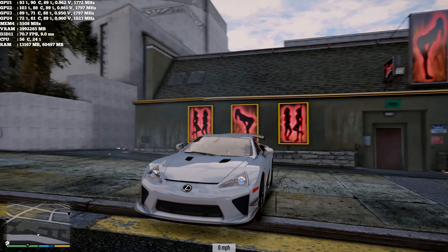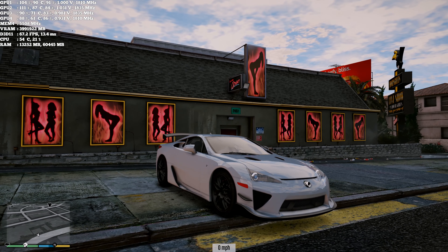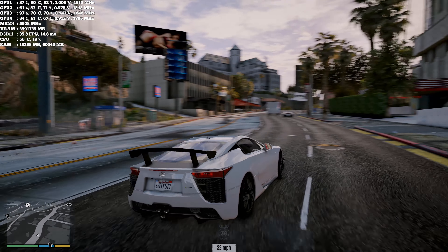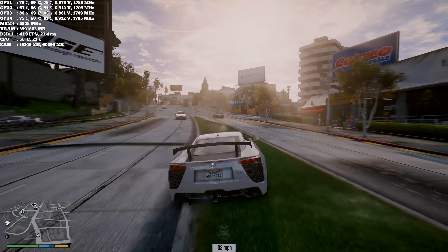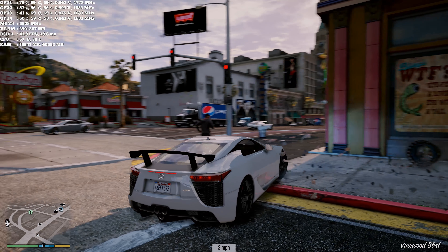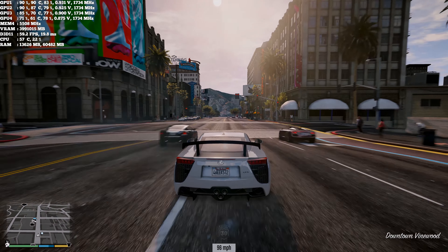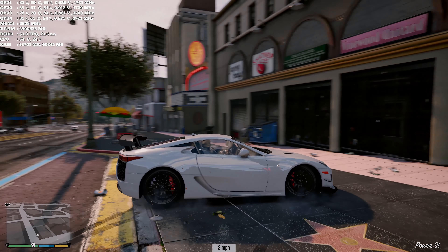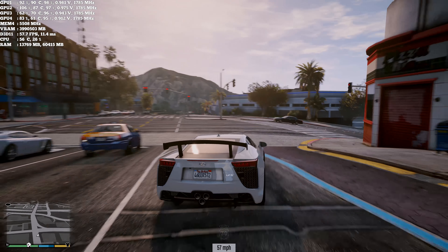We're in GTA 5 in Los Santos as Franklin in the LFA Nurburgring edition, playing in 8K. However, the scaling of the four GTX Titan X Pascals in four-way SLI is not ideal with this Redux mod, so I have to figure out some different settings. Performance is not bad when the scaling is there — it went up to like 67 or 70 FPS — but when the scaling drops it dips quite a lot.